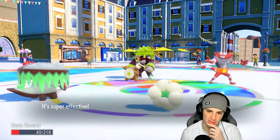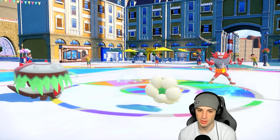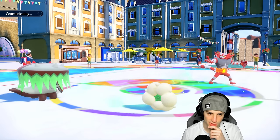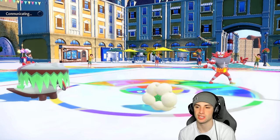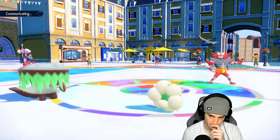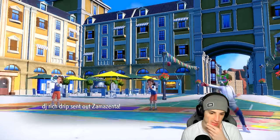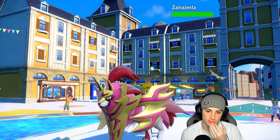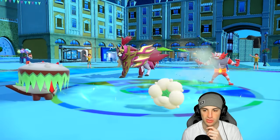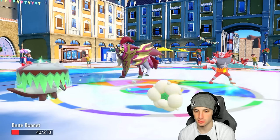We'll see who they swap into with the U-turn. We put Cinderace to sleep — and it goes to sleep. We should swap out Brute Bonnet soon because it's minus one on physical attack and it is a physical attacker. We could encore Cinderace into Fake Out. Then Zamazenta comes through — we've got to do something about that.